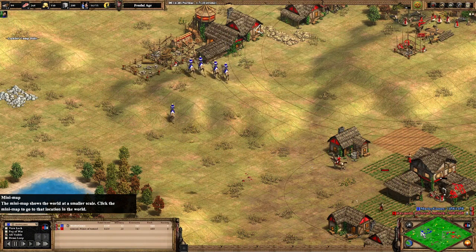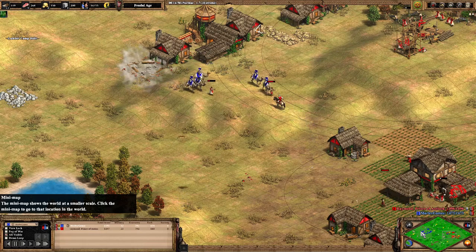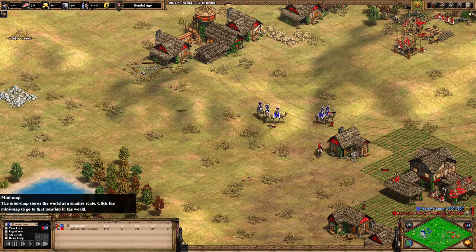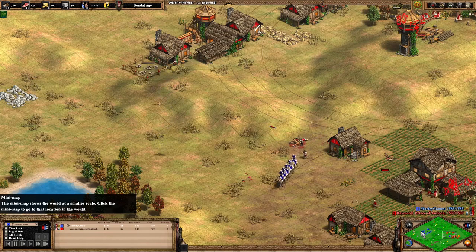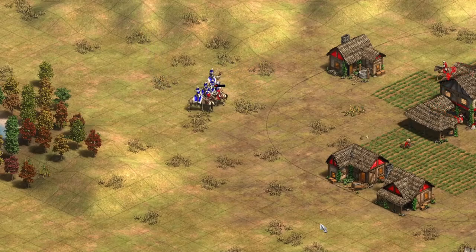In summary, the Camel Scouts are going to be a really strong unit and very tough to deal with. Scout Rush civilisations are really going to struggle against them. They'll perform quite well against defensive Spearmen, taking 5 hits to die, making it easier to escape without losing units. Against Archer civilisations they're pretty standard. They are vulnerable to Town Centre fire and not quite as good at raiding as regular Scouts, but against Scout civilisations they should give a strong upper hand.